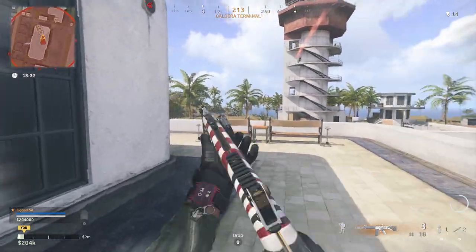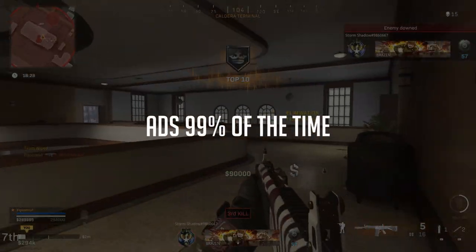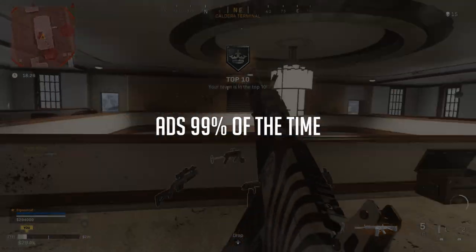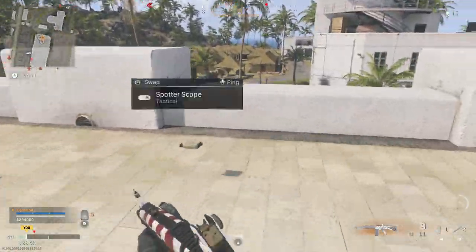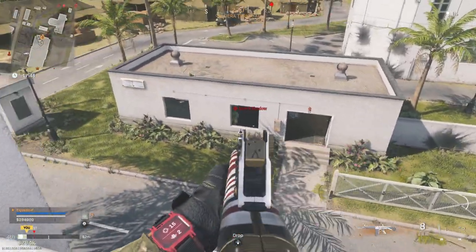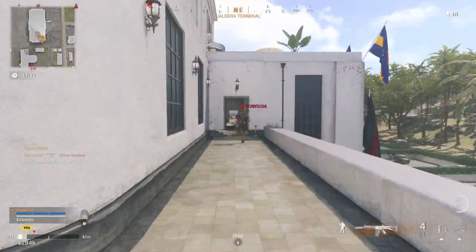Did I mention that it makes aiming down sights essential for this gun? Aiming down sights with a shotgun — I know, who does that? But you have to. If you want to make these things work, hip-firing a slug is only viable at basically point-blank distances. So get ready to aim down sights like crazy if you want to use these things. It's going to work a lot better than if you just try to hip-fire.